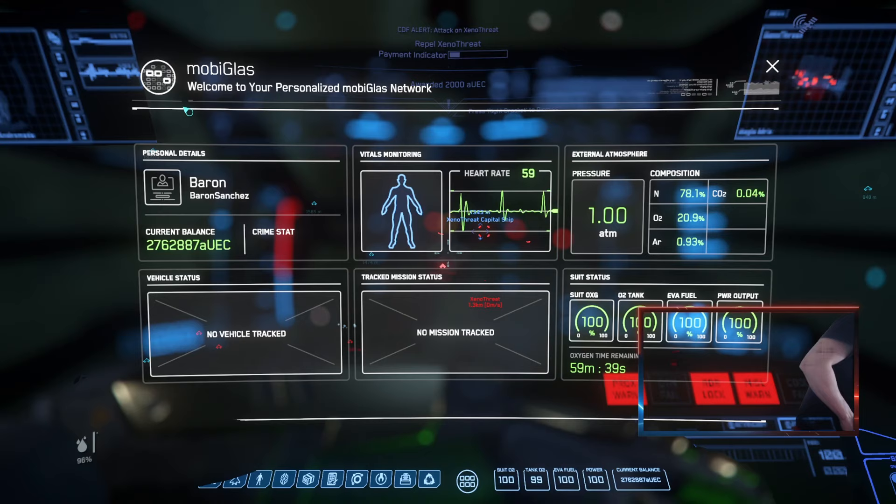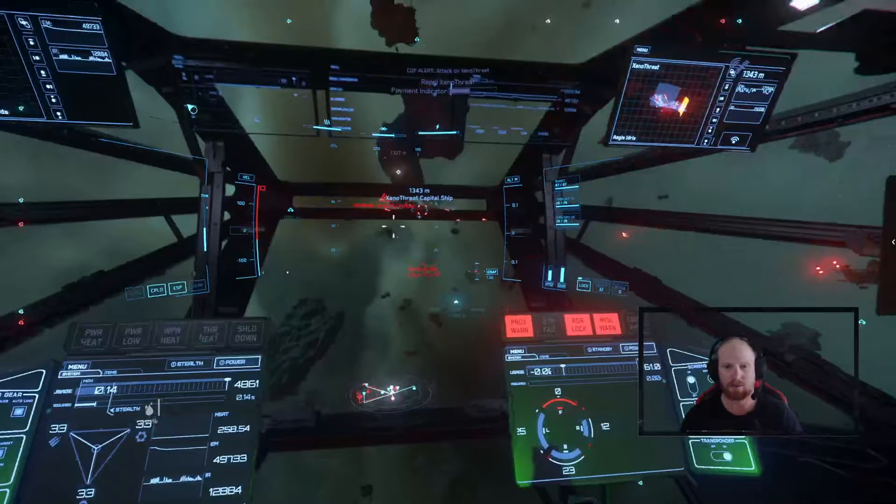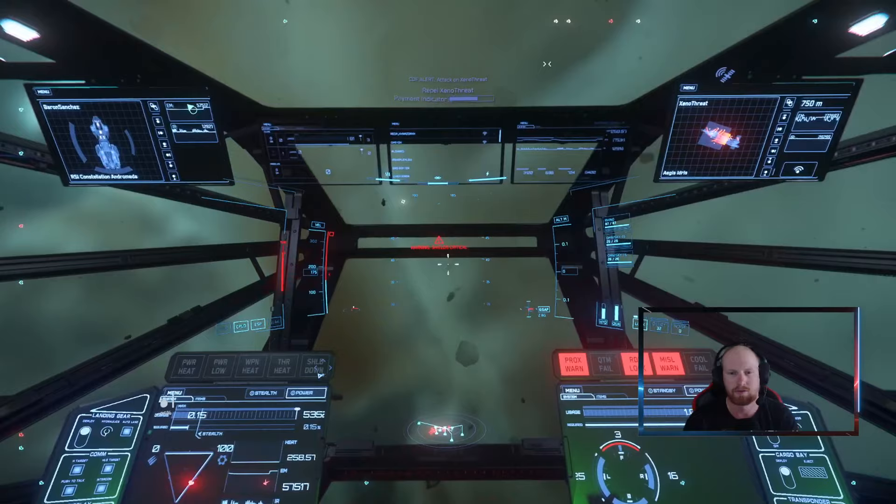A lot of modern day frigates are quite useful — many serve as scouts or escorts to protect merchants. I think the Idris M can serve the same purpose, but it could also serve the opposite role as a raider or pirate. Being that it has so much firepower with its size 10 railgun, possible torpedoes, and a lot of onboard weaponry, we've got to take that into consideration.